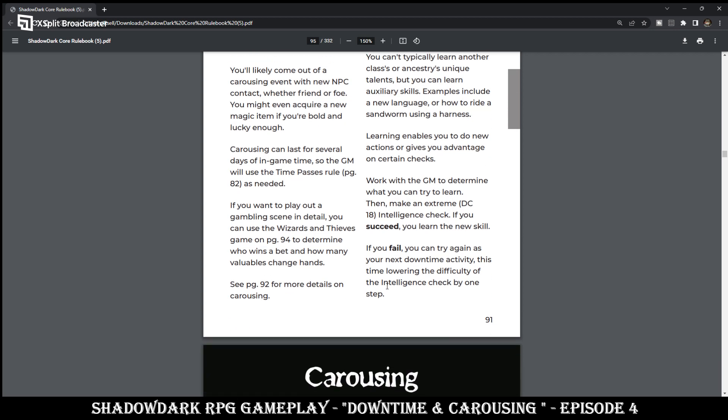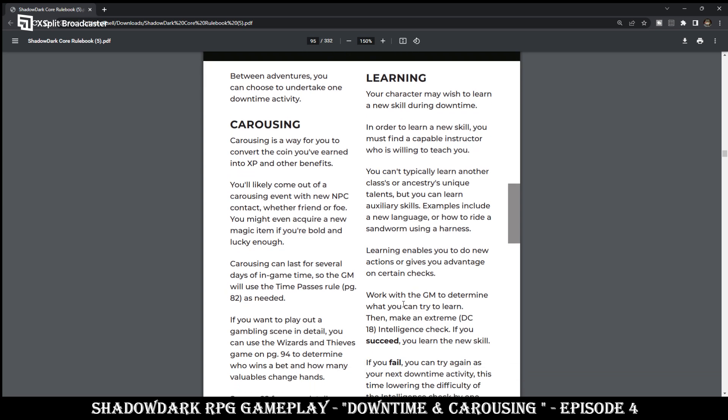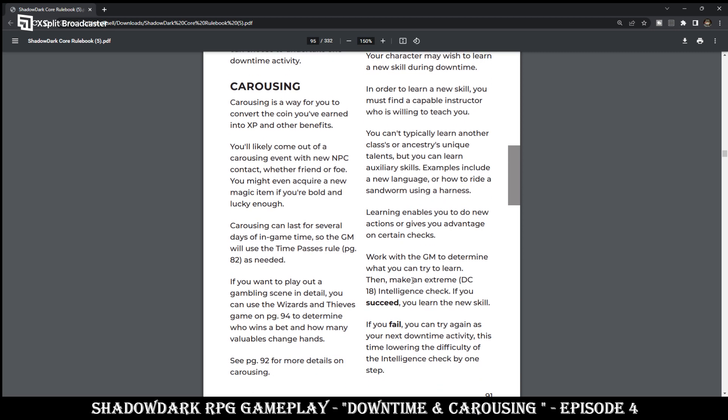See page 92 for more details of carousing. You can also, during downtime, pursue learning. Your character may wish to learn a new skill during downtime. In order to learn a new skill, you must find a capable instructor who is willing to teach you. You can't typically learn another class's or ancestry's unique talents, but you can learn auxiliary skills. Examples include a new language or how to ride a sandworm using a harness. Learning enables you to do new actions or gives you advantage on certain checks. Work with the GM to determine what you can try to learn, then make an extreme DC-18 intelligence check. If you succeed, you learn a new skill. If you fail, you can try again as your next downtime activity, this time lowering the difficulty of the intelligence check by one step.